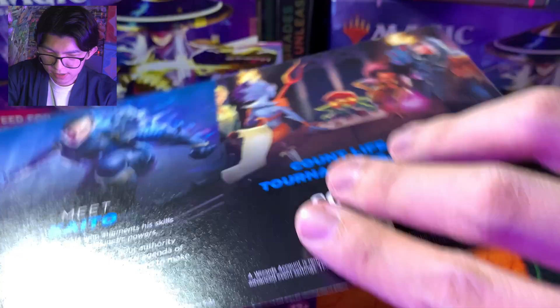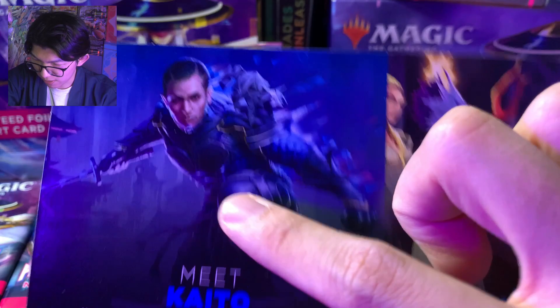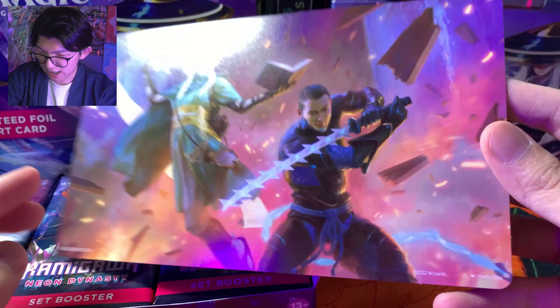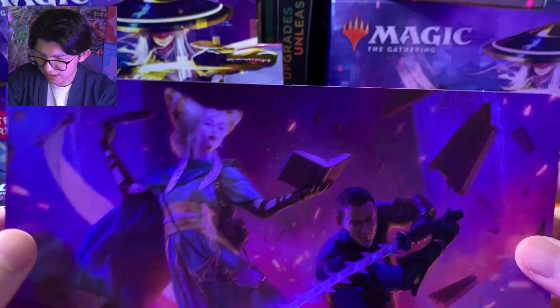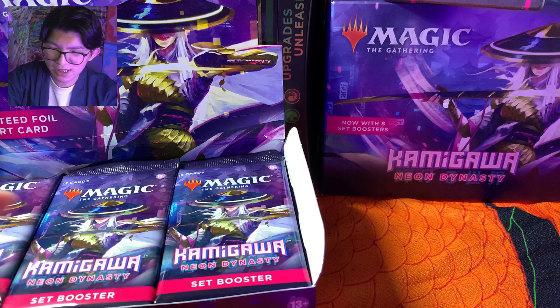Seperti biasa ada leafletnya ya. Meet Kaito — 'Kaito Shizuki is a master ninja who augments his skill as an infiltrator with innate telekinetic power.' Ini planeswalker baru. Dan ini kayak kucingnya si Kaito itu tadi — kucing origami itu. Ada juga Magic Companion untuk bantu kalian main, aplikasi di HP. Di belakang ada wallpaper keren — gambar Kaito planeswalker baru sama Tamio ya. Kalian yang udah familiar sama Magic the Gathering pasti udah gak asing sama Tamio — kita bakal ketemu dia lagi di Kamigawa Neon Dynasty.